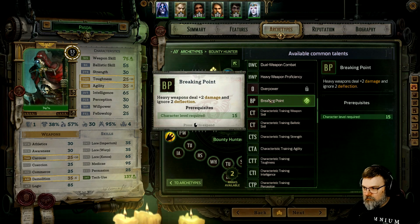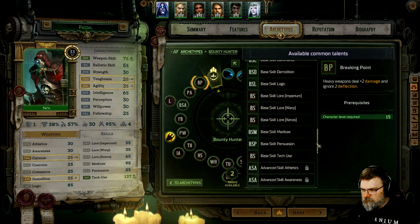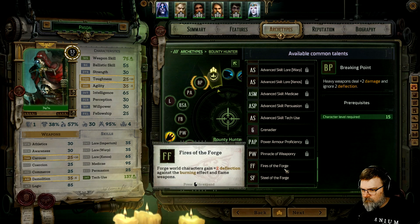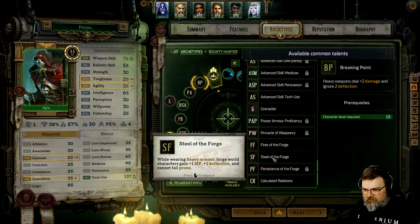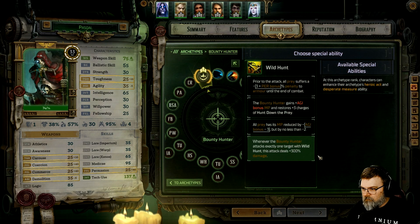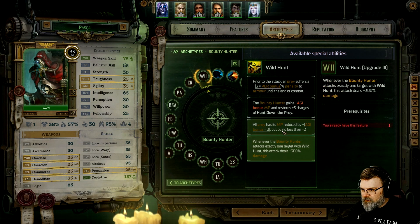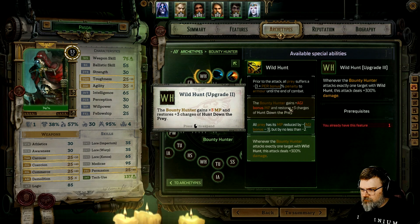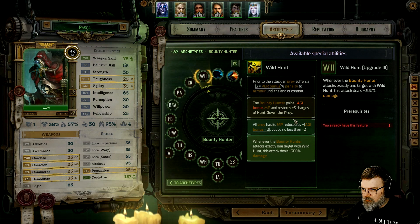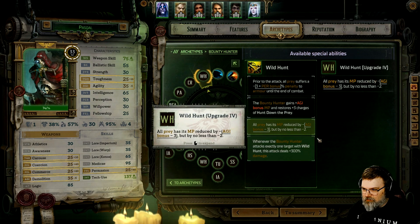Heavy weapons deal two damage. Forge World character gets plus two deflection against burning effects and flame weapons. Wearing heavy armor, Forge World characters get one movement, one deflection, and cannot fall prone. Can use persuasion, coercion, and commerce based on intelligence instead of fellowship — I'm okay with that. Fragility isn't very high. I'll pray suffer a three to perception — it's pretty low. I'll reduce by agility bonus. That's just low, everything is low. I'm just going to do that one.